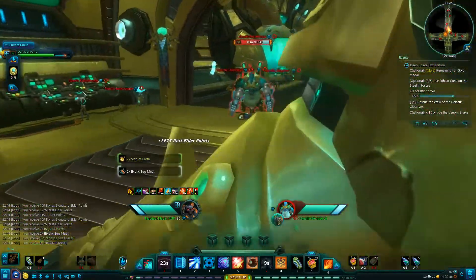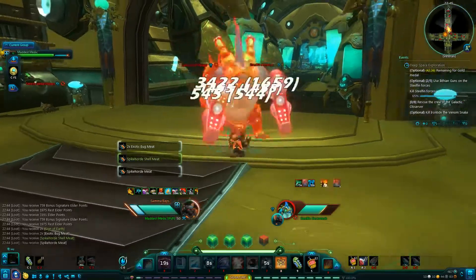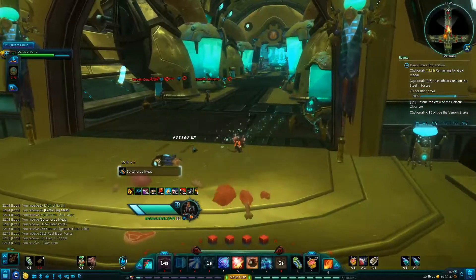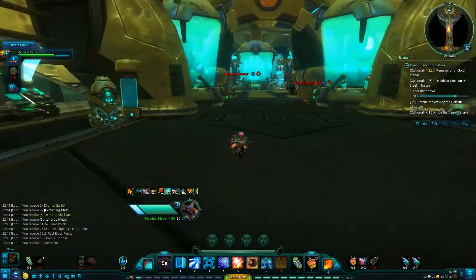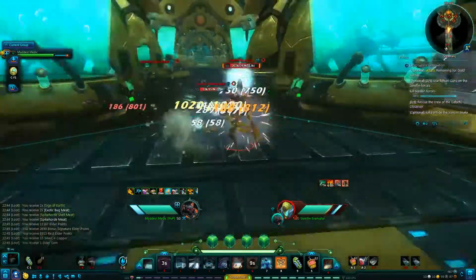Once you have all the robot parts and have clogged all the engines, come over to this table and assemble the robot. He's assembled and it's another weapon — keep that. Now watch out for the laser beams as we've cleared that room. Come out and go left.